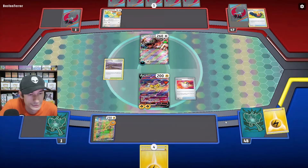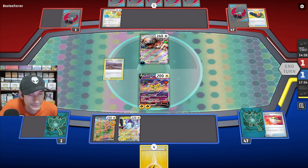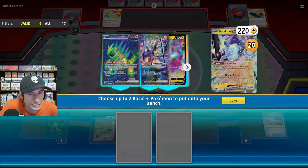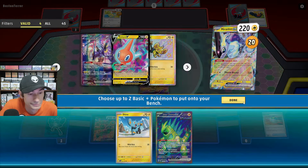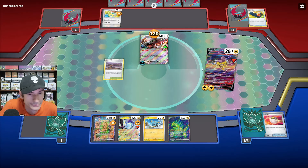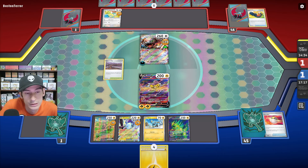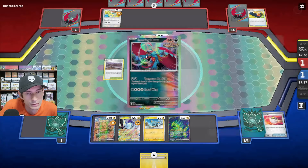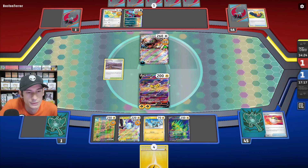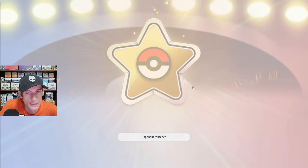That's Ultra Ball from a Rhydon, Tandem Unit for Shanks, and Iron Thorns. Let's see 120. Maybe it's not counting the five prizes because this is Sudden Death — I'm assuming that has to be the reason. Adventure Roaring Moon, and they just concede.